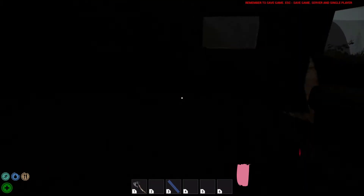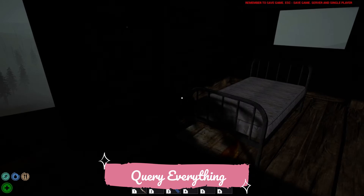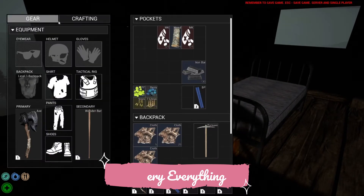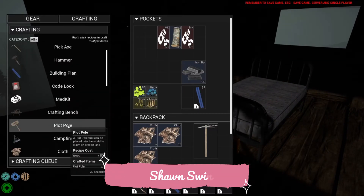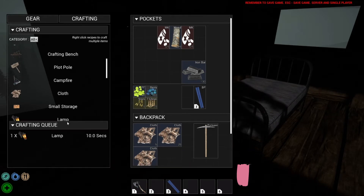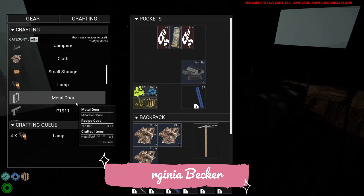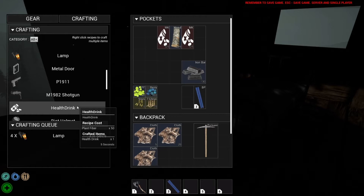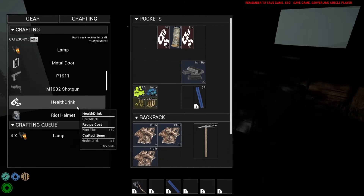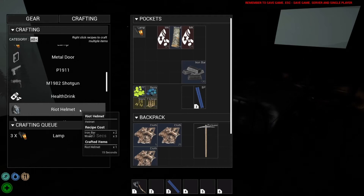Let's go ahead and grab about half of those and see if a flashlight will help brighten things up. In crafting, let's do like four lamps. We're not going to be staying here — we're going to go out and find some POIs so I can show you more. Oh, we can make a health drink with 50 plant fibers — good stuff. We already have 10 so I think we're okay.